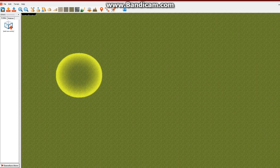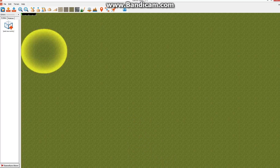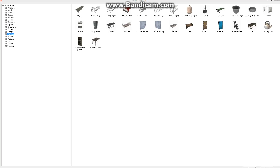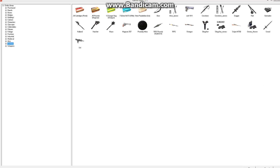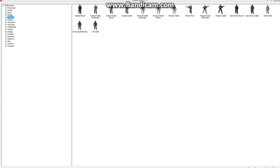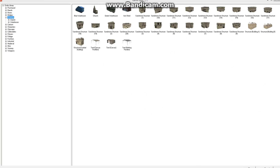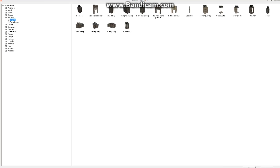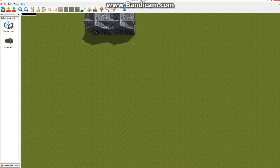Hello everyone, this will be my Game Guru tutorial — my zombie game. To start off, let's look through and choose a building to use for the game. I'm probably going to use 'ward' because this looks the creepiest.